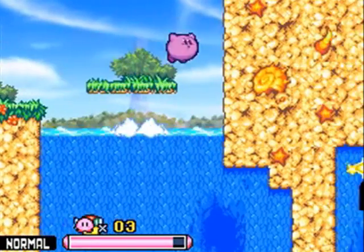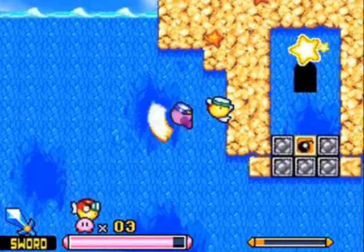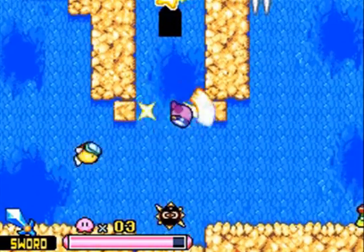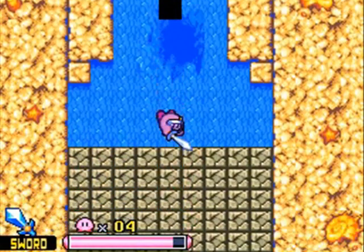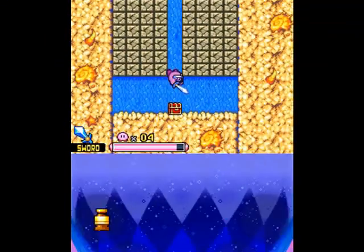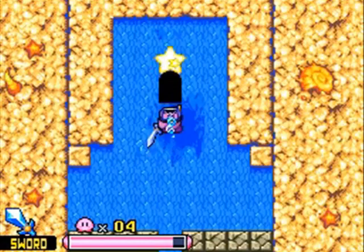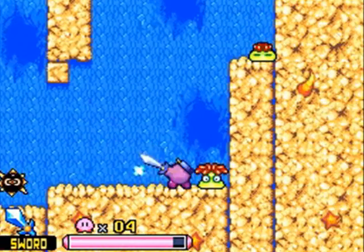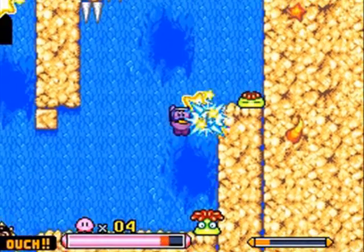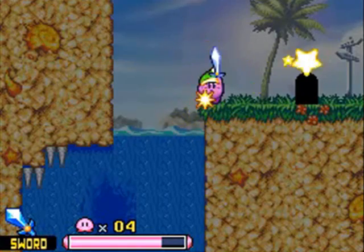The thing about Sword, and one of the other reasons why it's such an awesome ability, is that it's one of the few abilities you can use underwater — which is why you should actually grab it, because you need it right now to hit this block. It gives you a nice bit of range underwater, more than your little water-blowing thing. Although, I suppose just blowing water out of your mouth at enemies is kind of gross. Pick your poison.